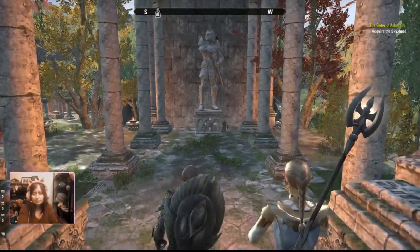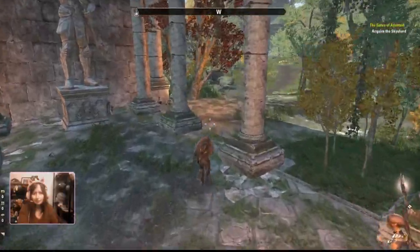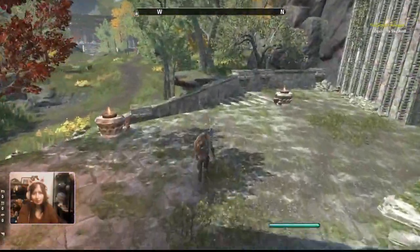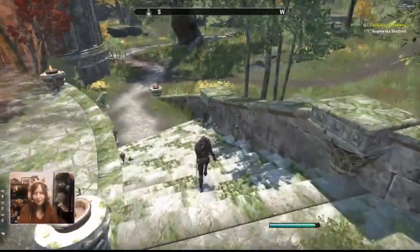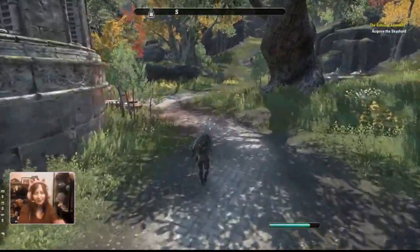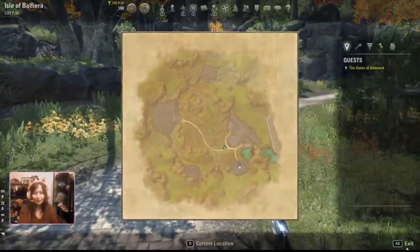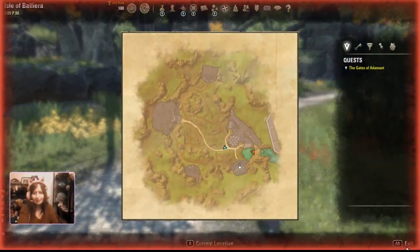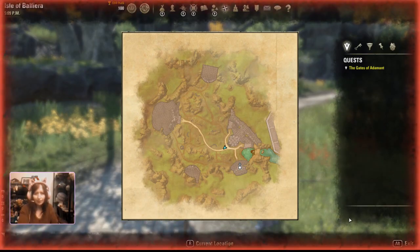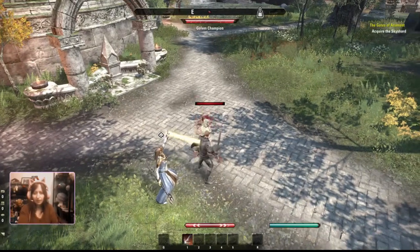Do you see that vault to the south? The sky shard is there. Now I was talking earlier about getting a bit gothic, but we can do that — we just have to make a few adjustments. You can get them out by hitting them, looking at them. And you get to fight the same people.